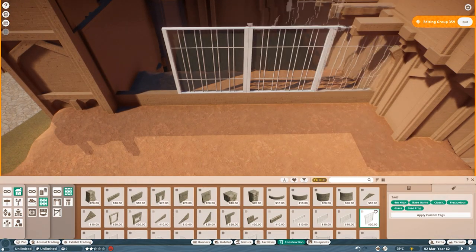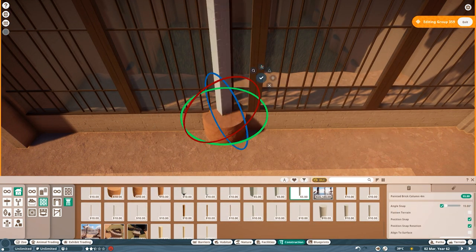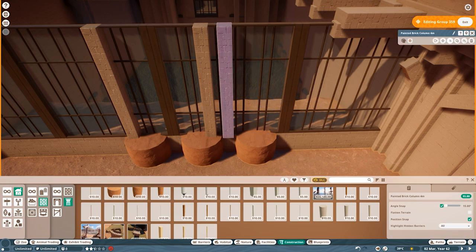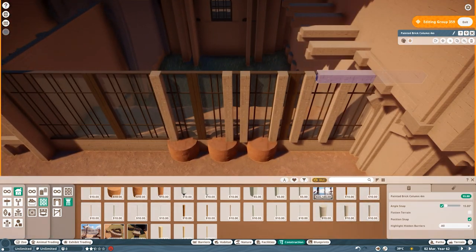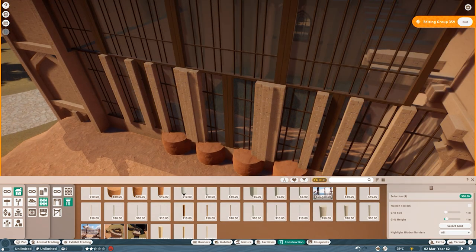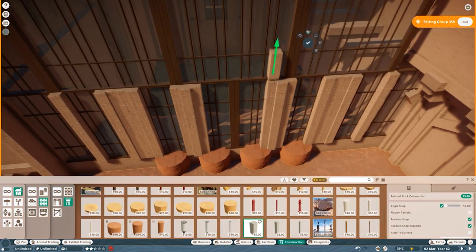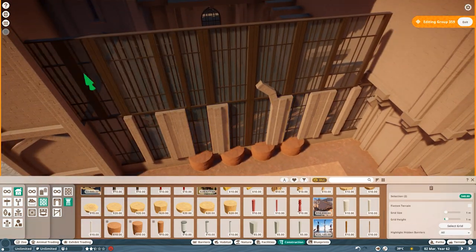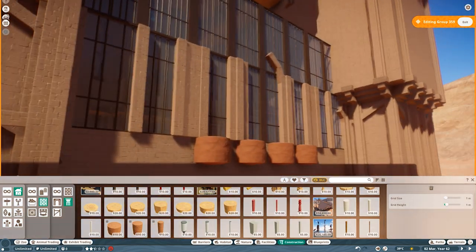Hey everyone, welcome back to Kayal al-Bashar where today we are building the Garden of Paradise from Masyaf. I originally did not know that the garden was actually named in-game, but through research I found out that it was. I also did not know originally if I wanted to go with the in-game garden, but I eventually decided to go with that and not make my own version, although it might have been a lot simpler since Planet Zoo's scale is obviously quite different than Assassin's Creed scale.